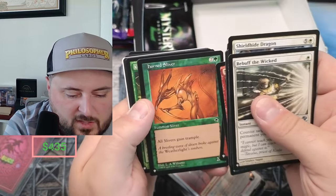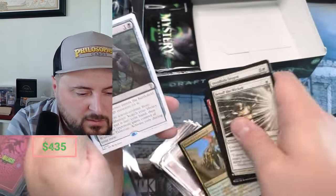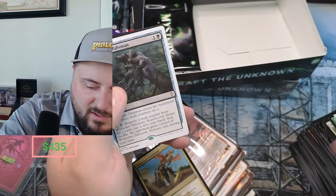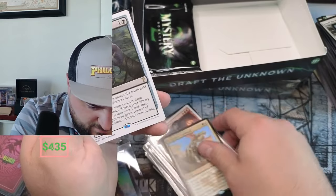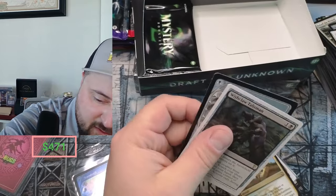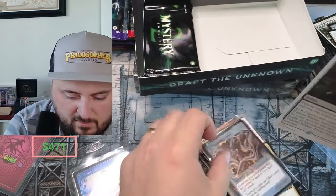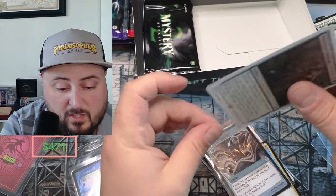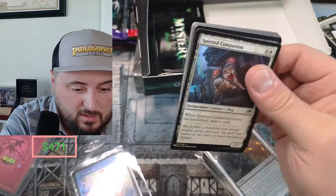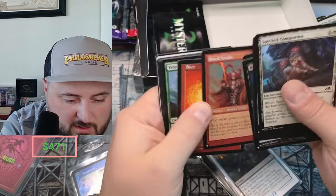Wish Talisman and Ensnaring Bridge. Like I said, it's a heck of artifacts in these frames. But after seeing this, any one of the foil future site borders is going to be a lot of money because there's just one per box — there's not even other foils in this, it's just one foil in the box. God Spirit, Snap, Diabolic Servitude, Blood Knight. Blaze, Marauder, Dress Down.